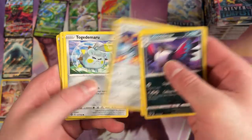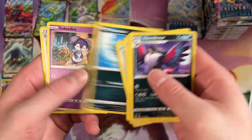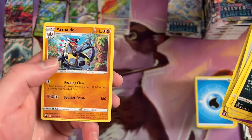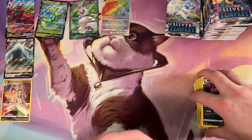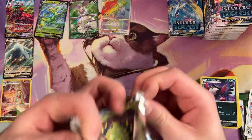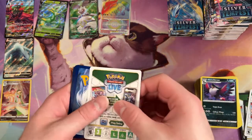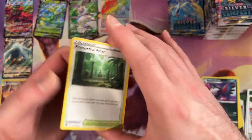Raichu. We got a Ferrothorn. Oh, there he is — our boy Togedemaru. We get a Reverse Serena. And then an Armaldo for our Rare. Not bad. I have not seen if there is a Lugia V-Star or V-Max in here. That'd be pretty sweet to pull — get Lugia and Lugia.